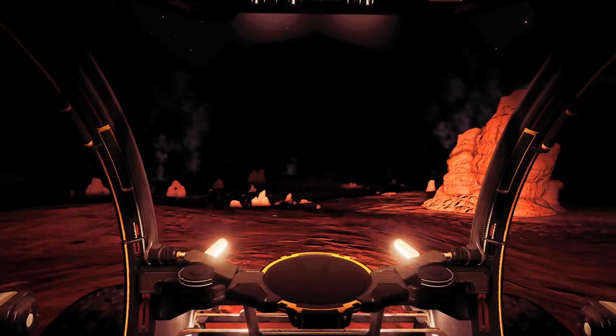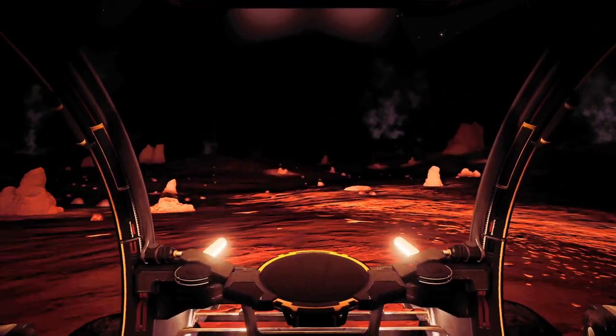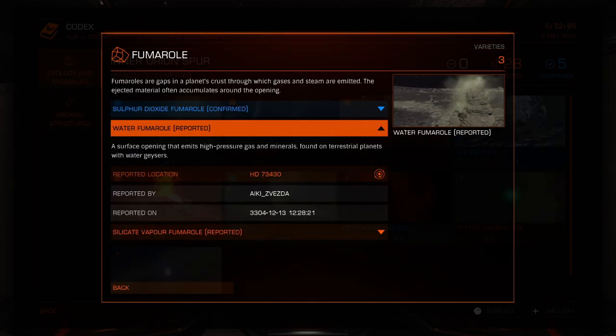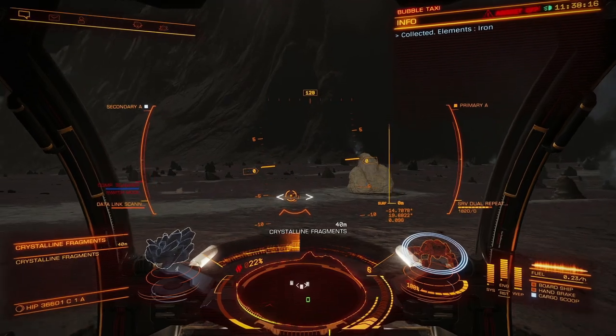If you want to find a particular type of site, you can use the Codex to find a system in which they are located. You will then have to use a system map to determine what planet they are on based on the type of feature you are after. Geological sites are relatively common though, so unless you want a specific variant of site, it shouldn't take you too long to find one just by keeping an eye out when playing the game as normal. Just make sure you are carrying a detailed surface scanner so you can locate the site on a planet's surface.